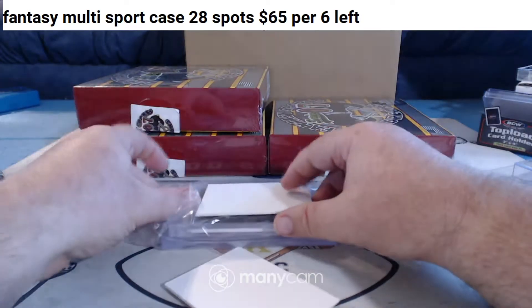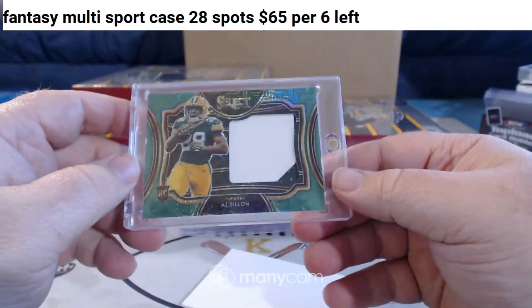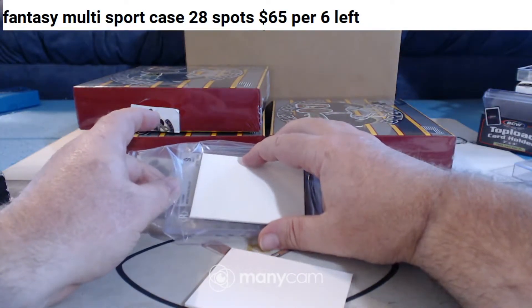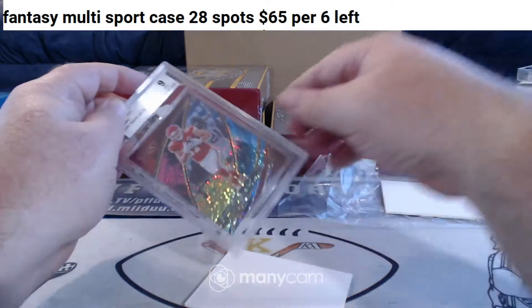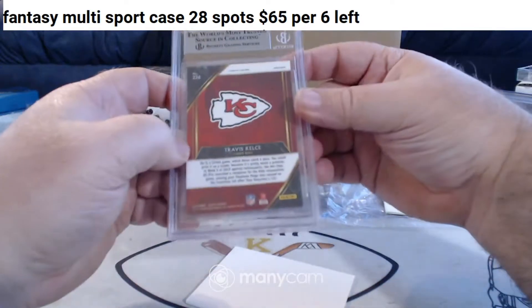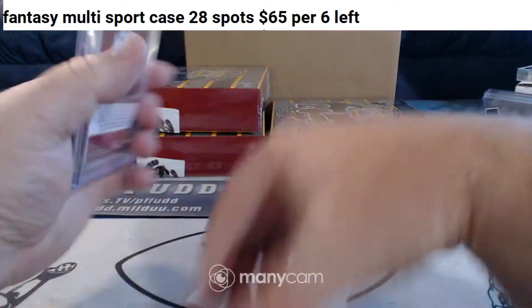Knocked my camera off. Alright, what do we got here? For the Pack Attack — two-color patch green, three of five: A.J. Dillon for the Pack Attack. No crybabies. And 2019 Select Cosmic Travis Kelce for the Chiefs, PSA 9 Cosmic Prism — that's the K-City, is it not?